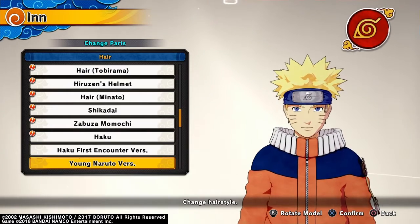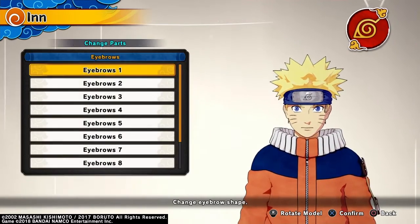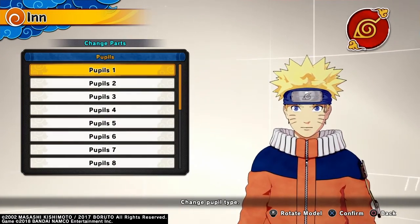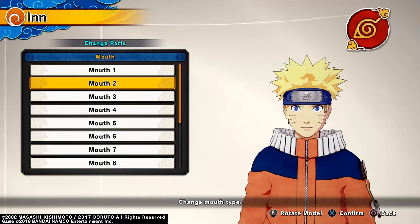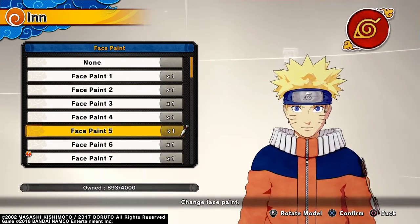For hair, the Young Naruto version. Eyebrows, I want type 1. Eyes, type 1. Pupils, type 1. Nose, I give him type 5. Mouth, type 2. And for the face paint, type 5.